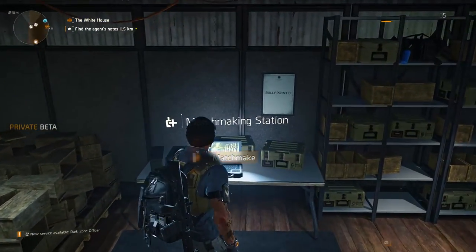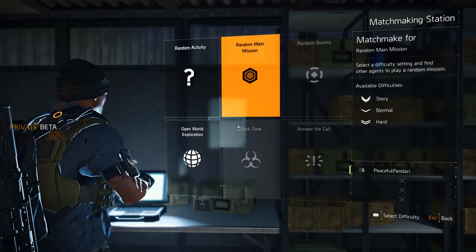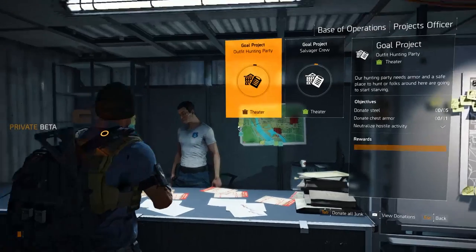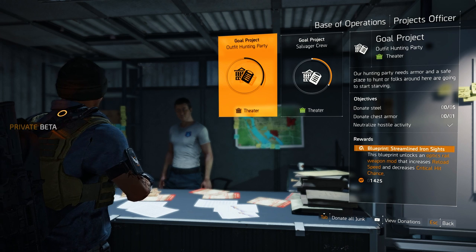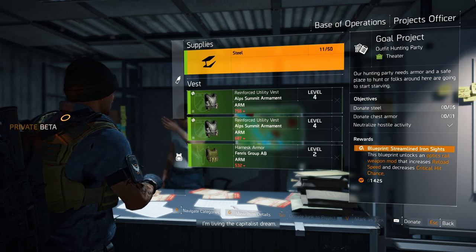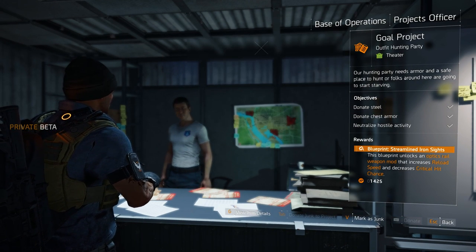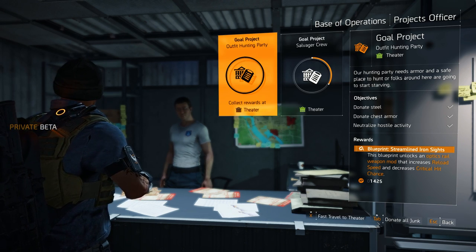Over at the matchmaking station you can similarly group up for random activities like main missions, bounties, the open world, dark zone and answer calls for fellow agents. Just around the corner is a feature unseen before called the project officer. Projects are challenges you complete for settlements that usually involve donating weapons, gear and materials you don't need. Upon completion you can retrieve blueprints at the settlements to use at the crafting station. This is pretty awesome because it means you need to help people survive, which immerses you more in the game, and in return you get valuable blueprints.